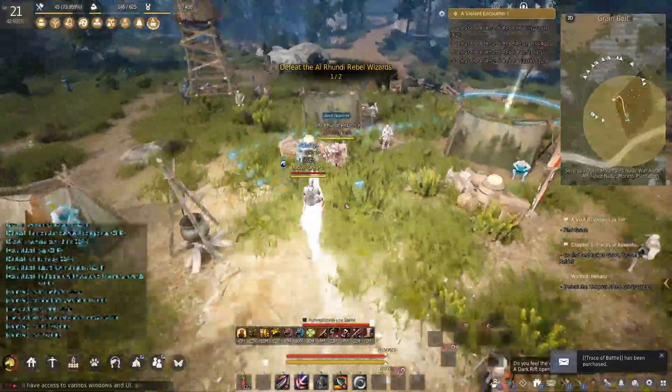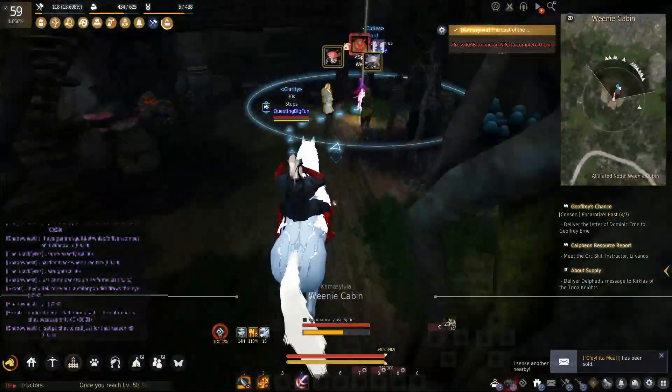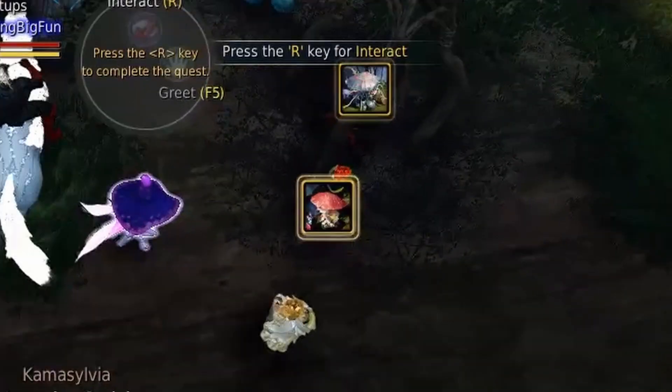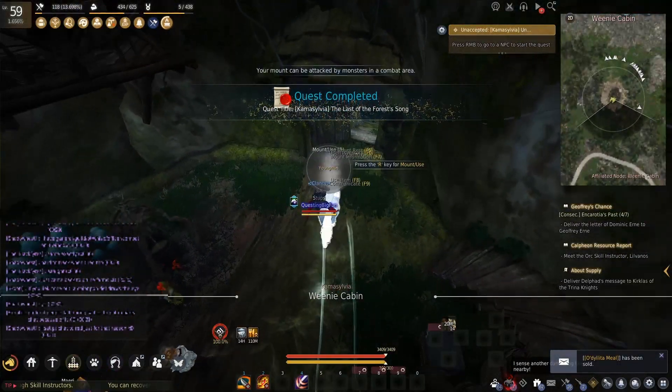From here on out, there's not too much optimizing you can do. Just go on and finish the main quest until Calpheon. One thing to note: while you're doing the main quest, there are some combat quests appearing at some grind spots — like at Polys, for example. You should take those while main questing because those disappear when you continue questing. Don't mind me forgetting to take them.